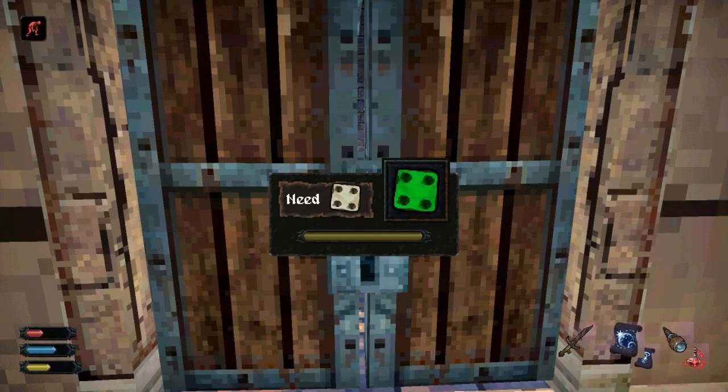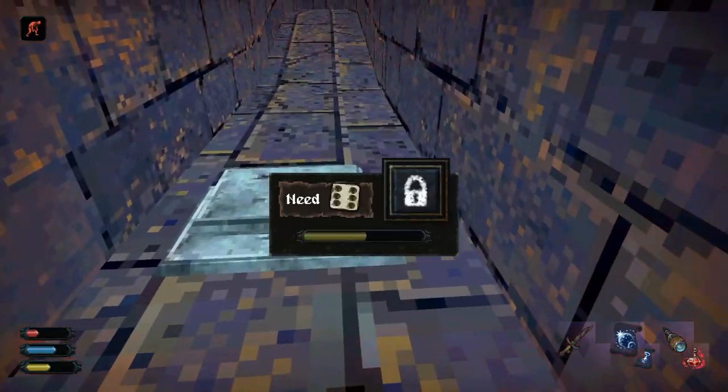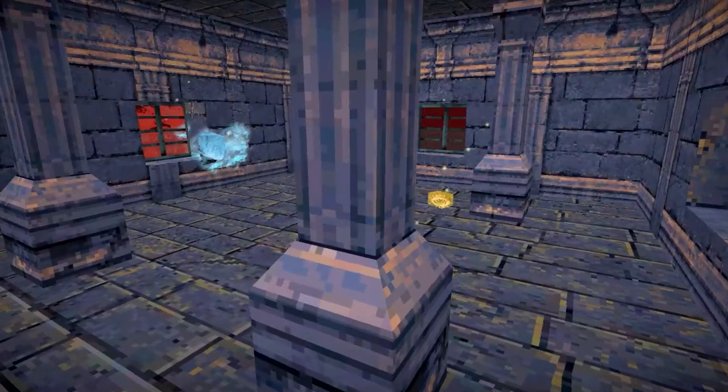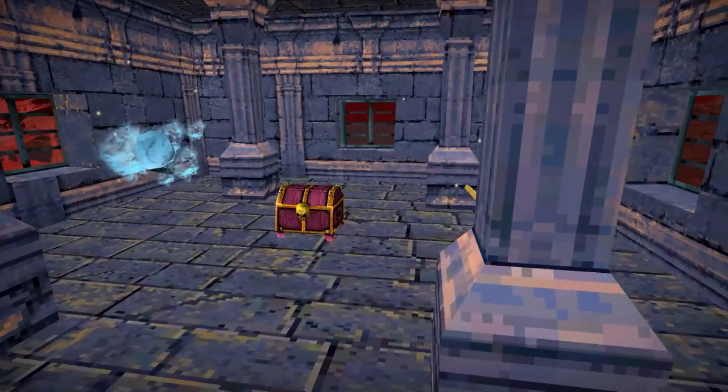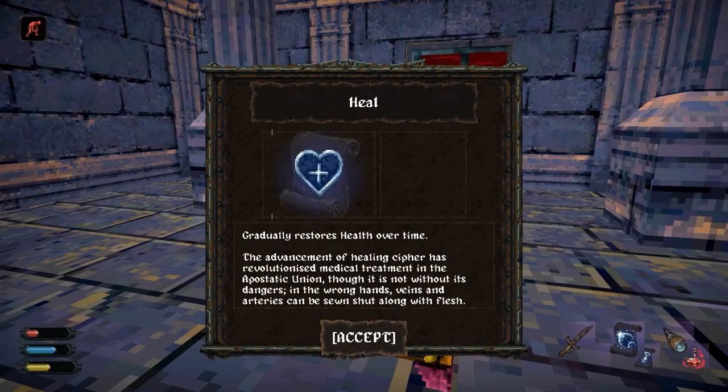Especially if we equip some thieving equipment to help get past this locked door and any traps we might find. Lockpick challenges are handled with a dice roll, and with only a limited amount of picks, this will really help us maximise our chances. And with that, we're able to get to the dungeon's treasure room, which bags us another glimmer of delusion along with a nifty spell.